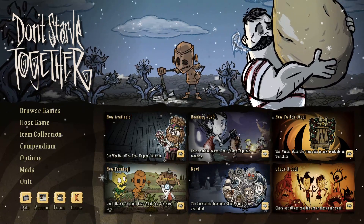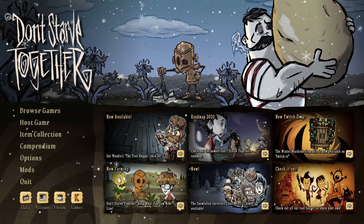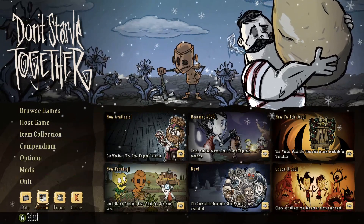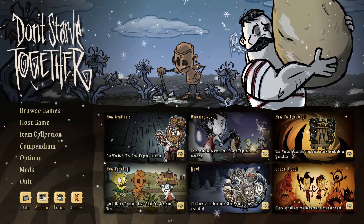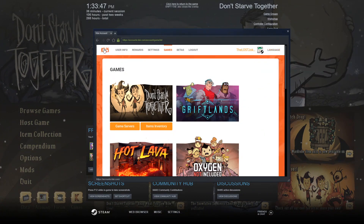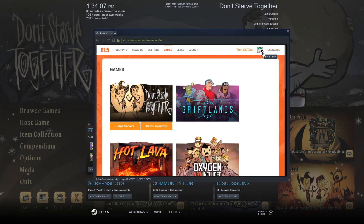The first thing you need to do is get your cluster key. You're going to log in to your Don't Starve Together client and click Account. I can't do that because you'd see all my information, but I've already skipped ahead. On the page, you're going to click Games and go to Game Servers. Once you're in there, there's going to be a link — that's going to be your cluster key. Copy it and hold on to that.